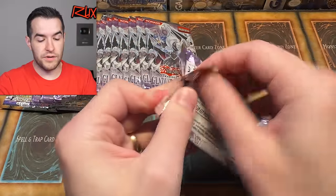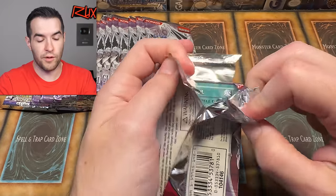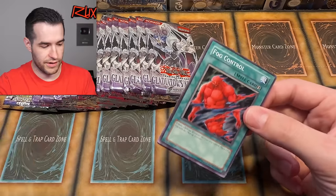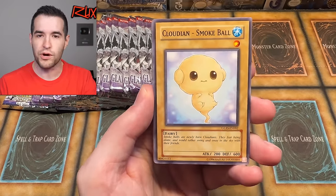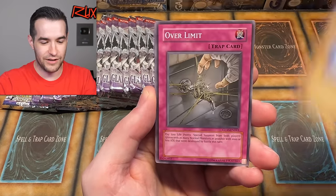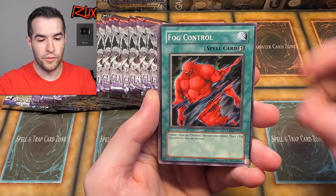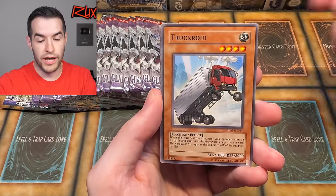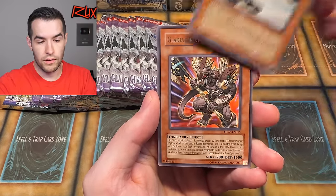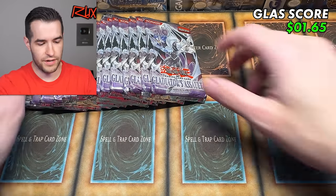All right, Gladiator's Assault — let's keep it going. I've been watching too much Breaking Bad, rewatching it almost done, so you know they're always talking about glass. We have Clouding Smokewall, Over Limits, Gladiator Beast Tektor, Gladiator Beast Battle Halberd, Fog Control, Gambler of Legend, Light Imprisoning Mirror, Truckroid, and Gladiator Beast Spartacus. More Gladiator Beasts out of Gladiator's Assault — I guess that makes sense.